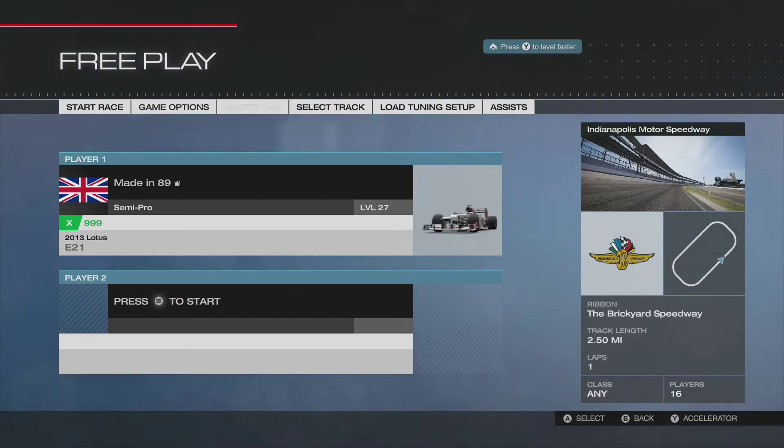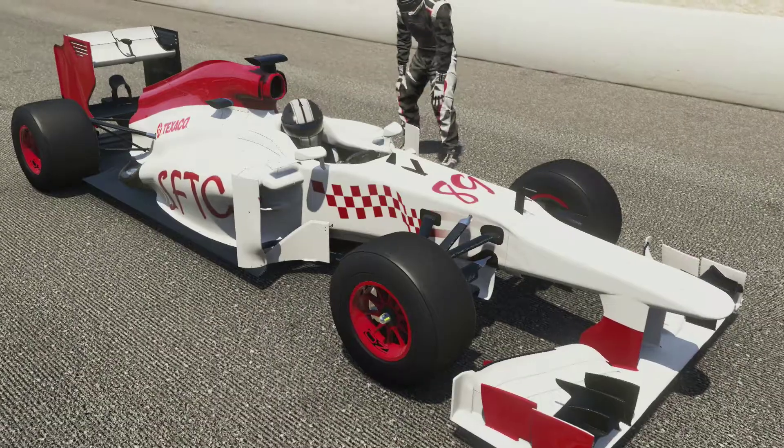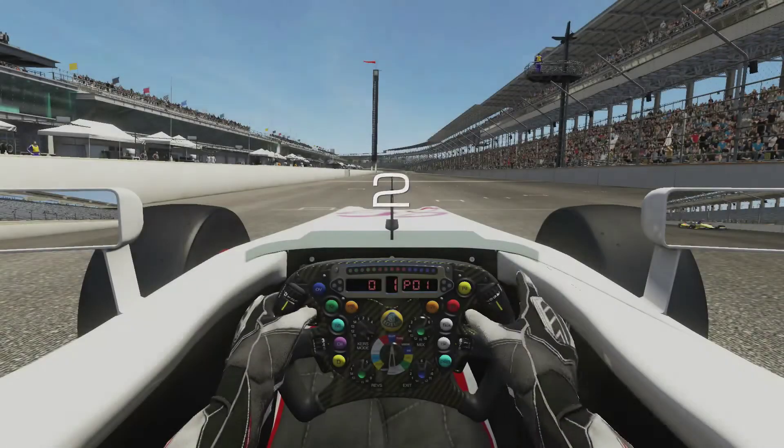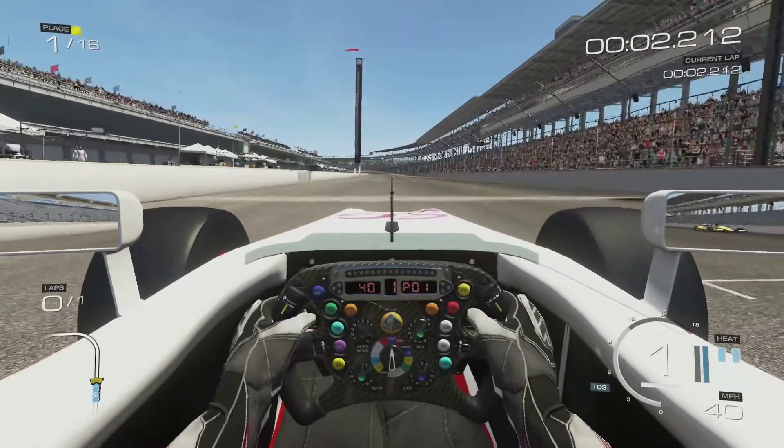Once you've picked your car, set it on the Brickyard Speedway, set up your assists and any other settings as you want, then just start the race. Here we go — a quick lap, going to be around 45 to 50 seconds, just smash it round in a one lap race.